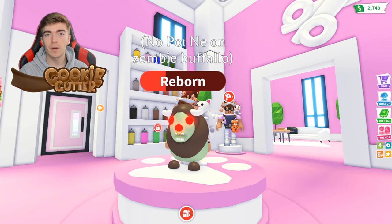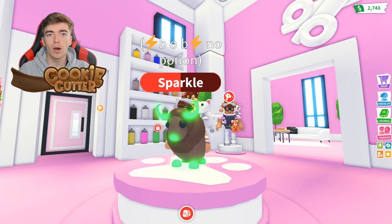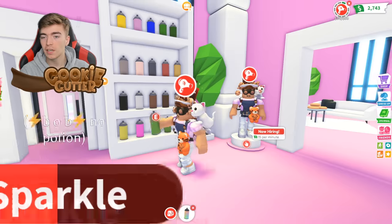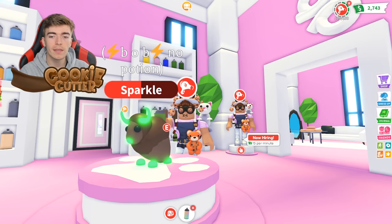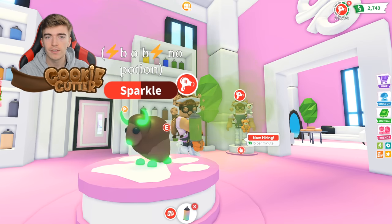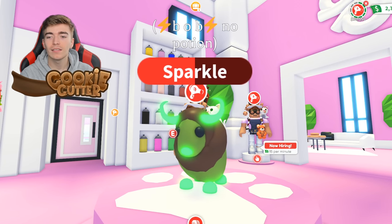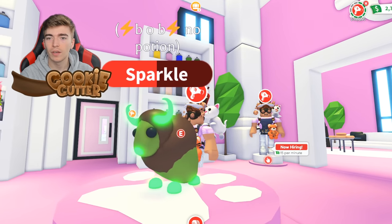This is a zombie buffalo, and this is Bob, a regular buffalo. Let's go and grab ourselves some green. Our goal is to spray paint the base and just the head. And just like so, we now have a lovely zombie buffalo.